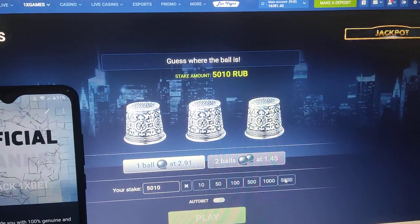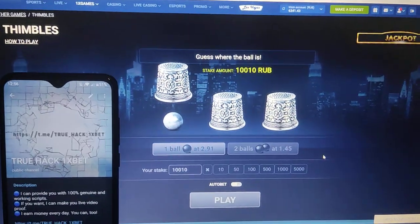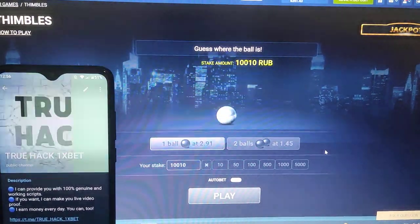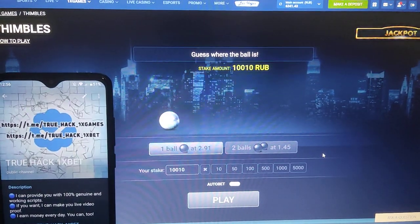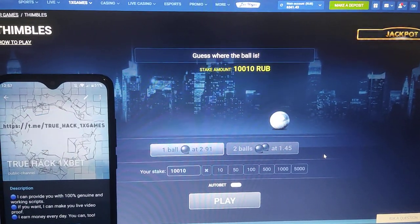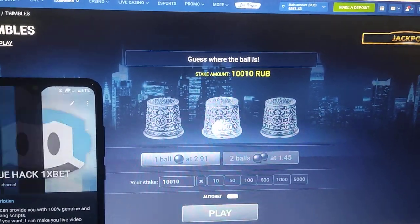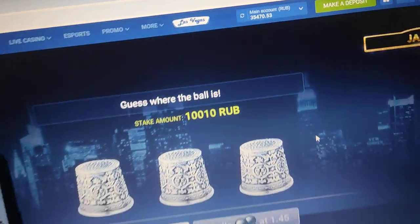Now I place another bet and press here. Win money again. Look at this. Look at the balance there.